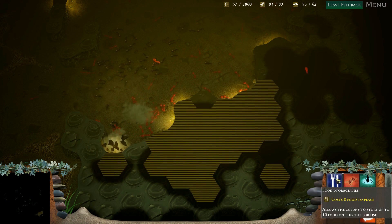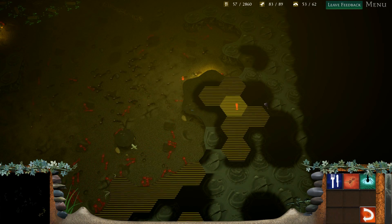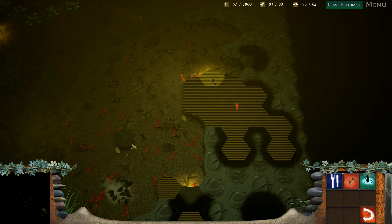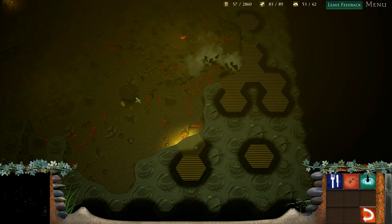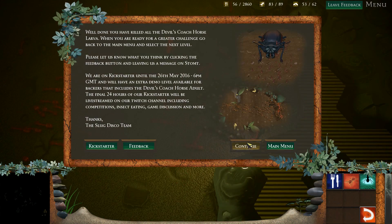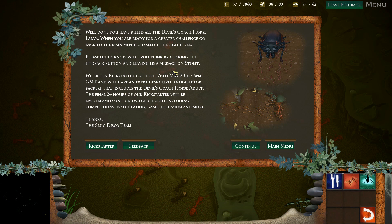Let's just eat straight through it — we should be fine, we have so many ants. Well done — you've killed all the devil coach horse larvae! When you're ready for a greater challenge, go back to the main menu and select the next level. Let us know what you think by clicking the feedback button, leaving a message on Stomped. We are on Kickstarter — the information is here, pause the video if you want to read it. Slug Disco team feedback — I have left some feedback.